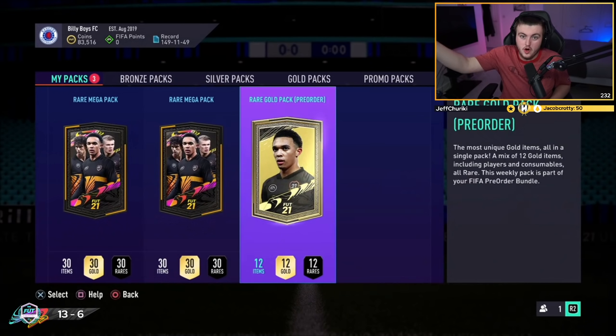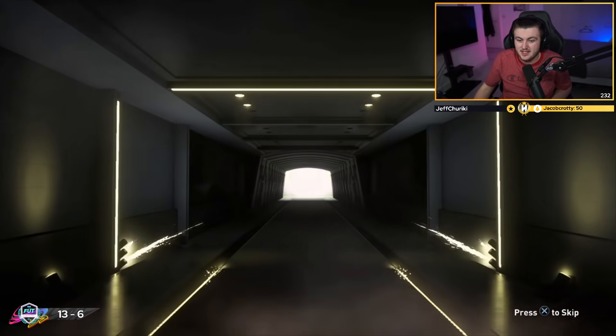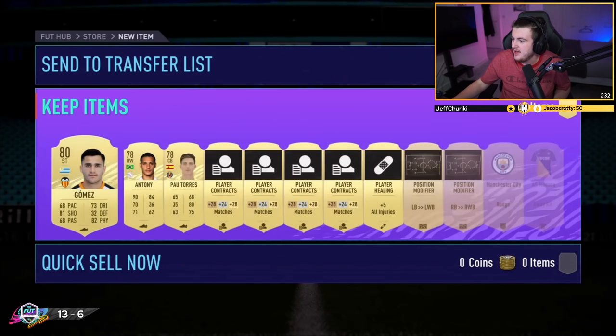So we've got Elite One Squad Battle Rewards to open first. We're going to rip open these and then you're about to see some absolutely insane packs that I got before, so you guys can see my reaction. I'm not going to say much, but things got very messy. Brerolda Pack opened and Gomez — lovely, just what you want to start off with. A lovely start, some serious coins right there.